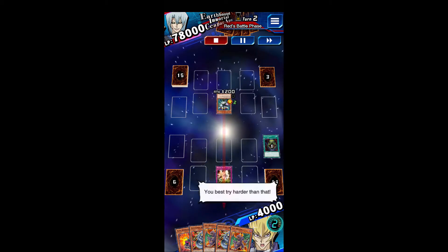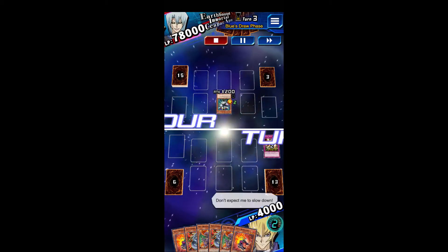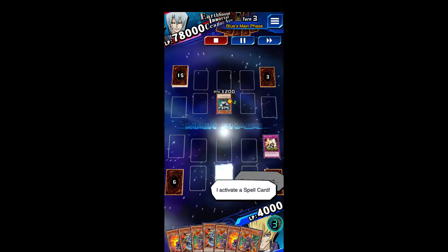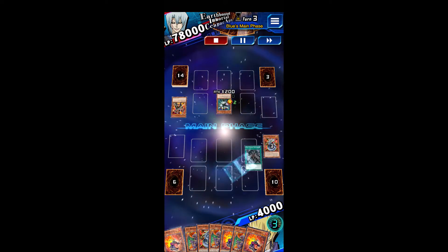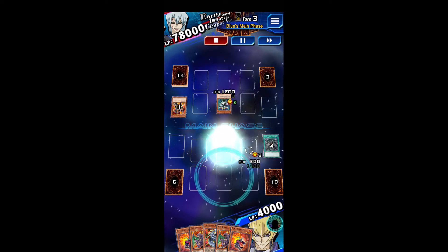Defense Draw is going to let me draw another card here — it's another Flare Resonator. So I draw two cards: Dark World Dealings and Vice Dragon. Vice Dragon being my third copy, and my third Flare Resonator from Dark World Dealings.